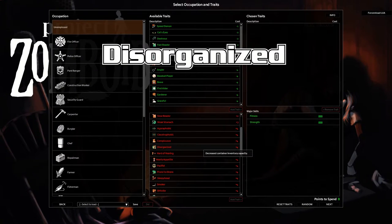Disorganized — decreased capacity. That is of course 70% of capacity. So you have a 30% decrease on inventory capacities. This includes your personal capacities as well as those environmental capacities you're encountering in the world.